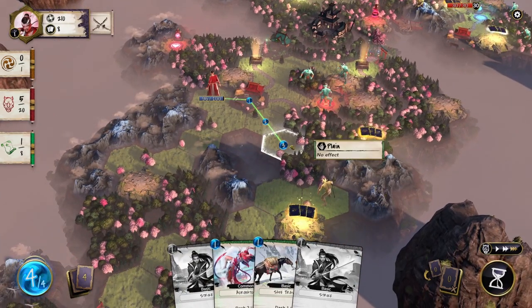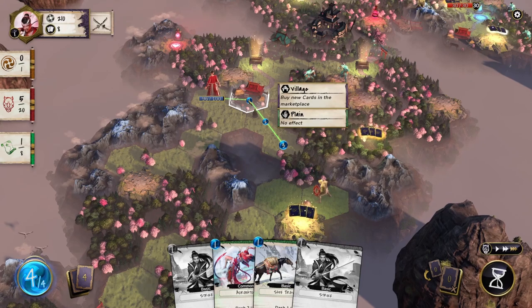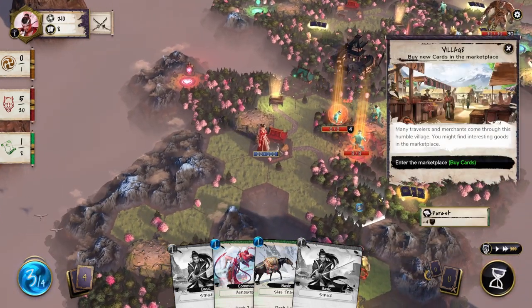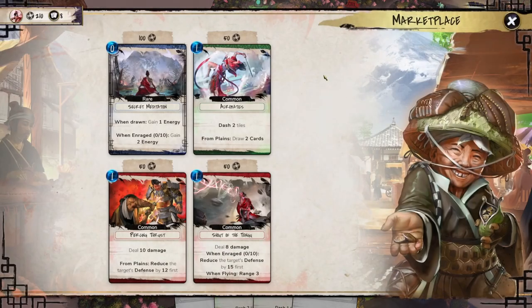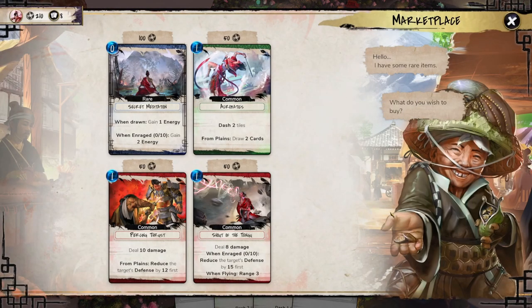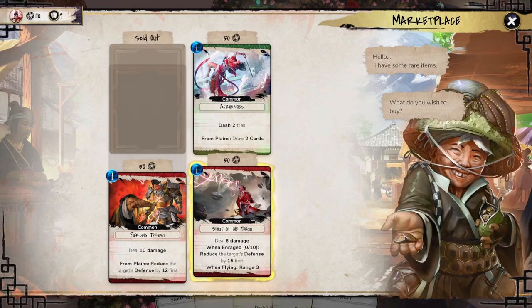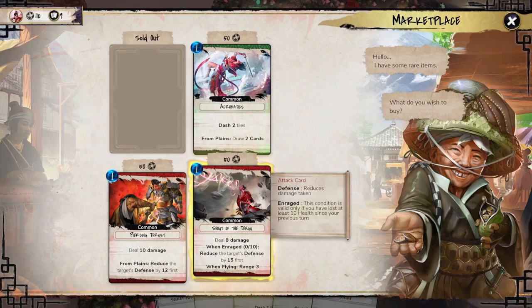The combats play basically the same as a normal deck builder — we're playing cards to make our character attack. The fact that it takes place on a map rather than a separate combat screen doesn't change much mechanically, but it does mean the game plants its foot firmly as a tactics game where you play things tactically while also building your deck. I really appreciate the approach. We find a village and have enough to buy some cards. I definitely want this energy card again. 'Deal eight damage, reduce the target's defense by 15 first, when flying range three' — oh cool, this benefits us when we're flying. Let's take that.